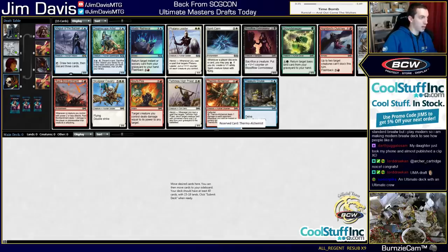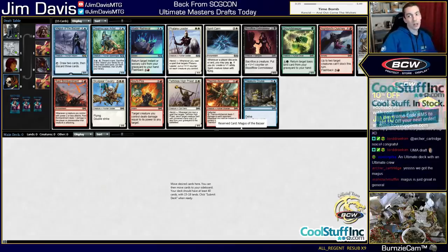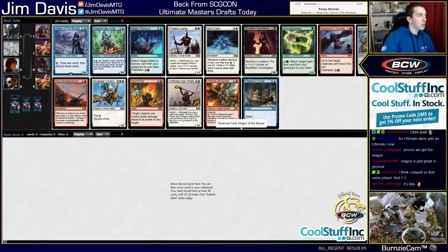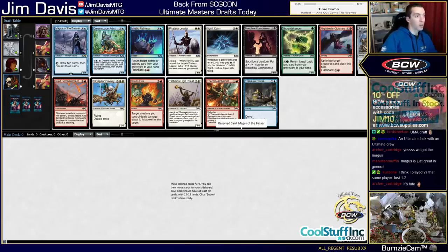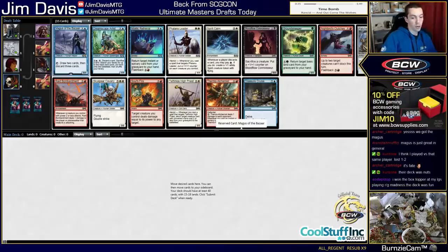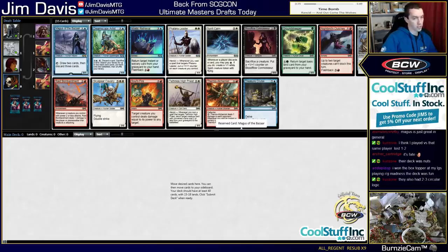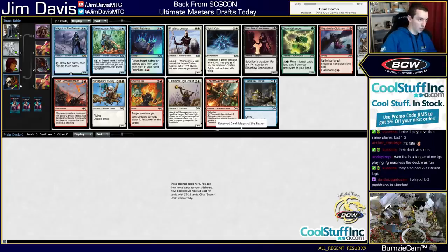Phalanx Leader is really good. Thermal Alchemist is really good. Blood Flow Connoisseur is important if you're the Sacrifice deck. But there are so many good Madness cards, I kinda want to try the deck. This format is very, very fun - it's a very linear, theme-based format. You can't just take cards; you gotta draft the deck. Cards like Magus of the Bizarre may be really good in your deck or really bad. You gotta be a theme. It's been really, really fun so far - lots of cool themes: Madness, discard, heroic, graveyard stuff. So we're gonna take Magus and try the Madness.